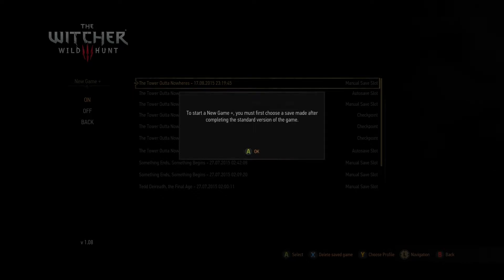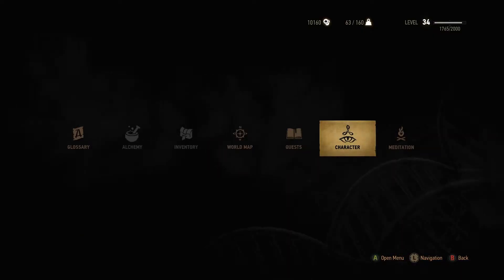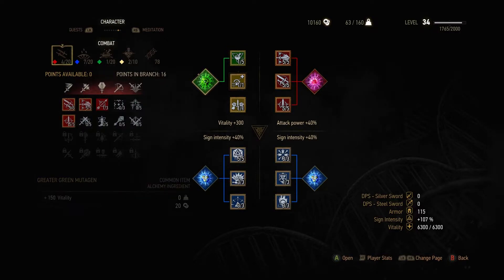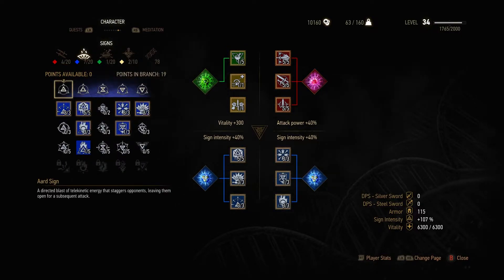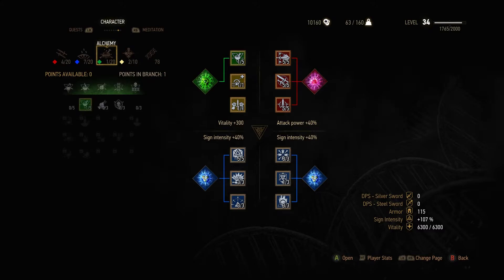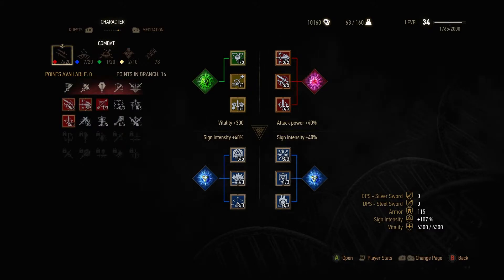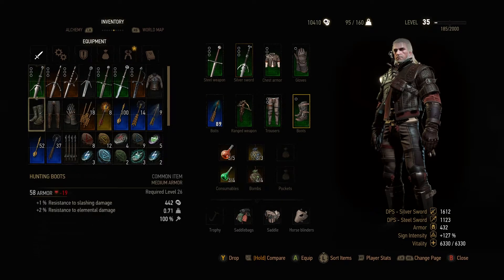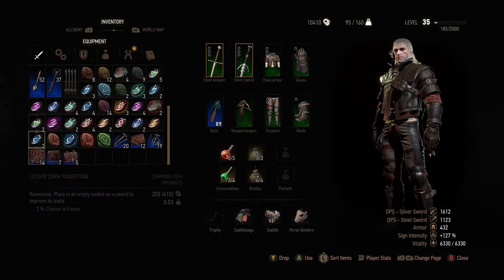To start a New Game Plus, you must first choose a save made after completing the standard version of the game. If you are unhappy with your skill choices in your last playthrough, at the start of this game you will also receive a clearing potion if you want to reset all your skill points and redistribute them into different areas. If you haven't reached level 30 after beating the main part of the game and choose to do New Game Plus, you'll automatically be bumped up to level 30.